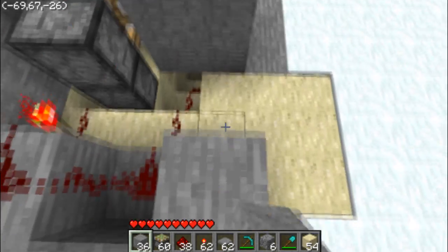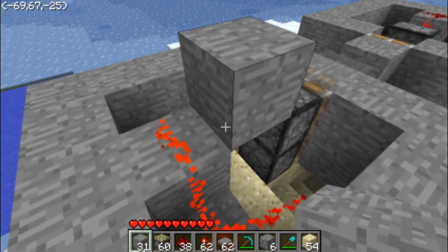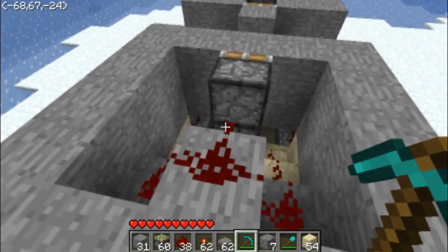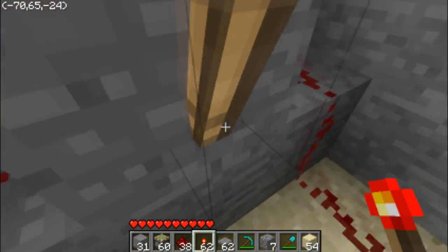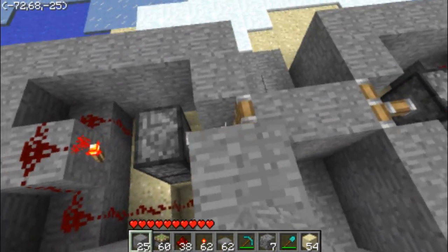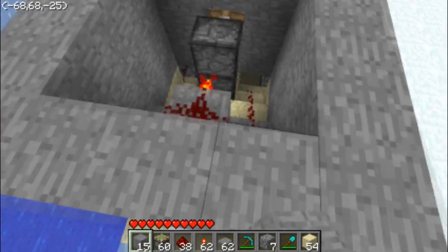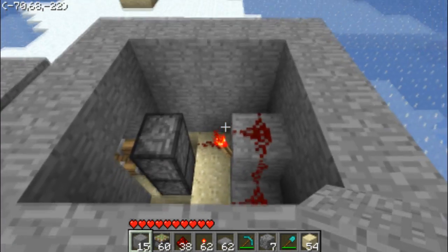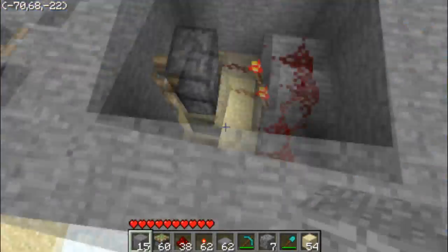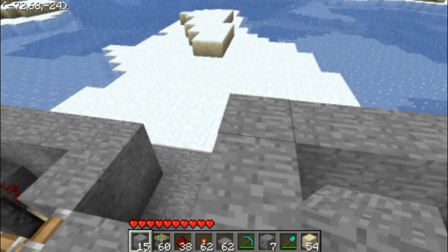One caution I must make sure you understand: there cannot be a block above that torch, or else that happens. There cannot be a block above this torch unless it is air — that is something you have to make sure does not happen. Because otherwise it will just glitch out like that. The redstone torch supplies power to the block above it, which supplies power to the redstone here, which is turning off the torch. So it goes around and around in a loop until it burns out the torch. So it's not a good idea.